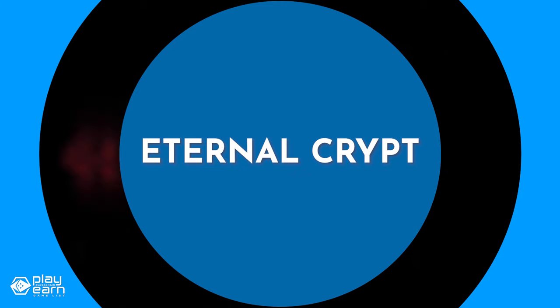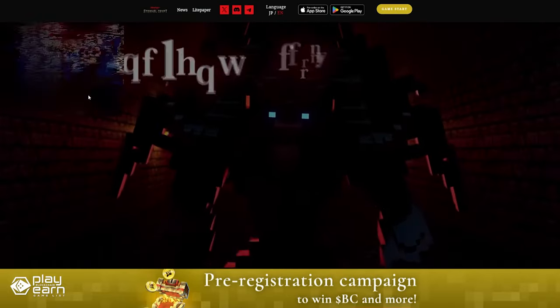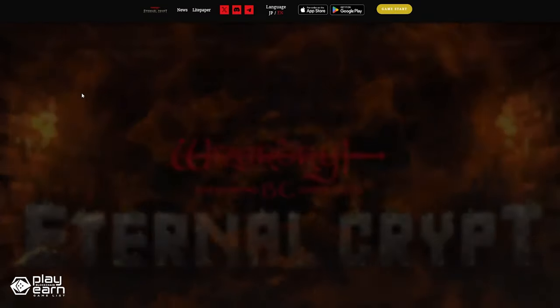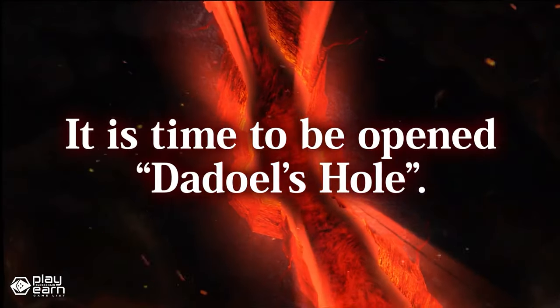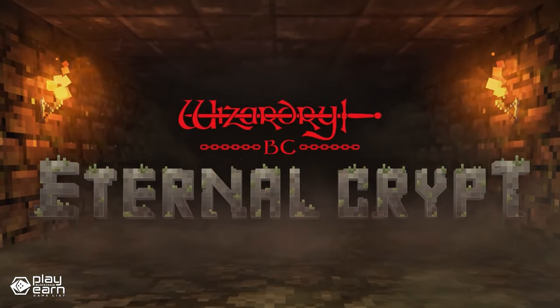The next game on our list is Eternal Crypt. Eternal Crypt is a dungeon adventure game being built on Polygon. It is a blockchain game based on the classic RPG series Wizardry, where players can explore dungeons, collect treasures, and use alchemy to refine blood crystals. The game combines both clicker and strategy elements. The player can collect and customize up to 36 adventurers that come in the form of NFTs, each with their own race, class, and ability.